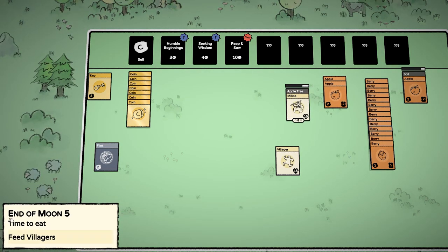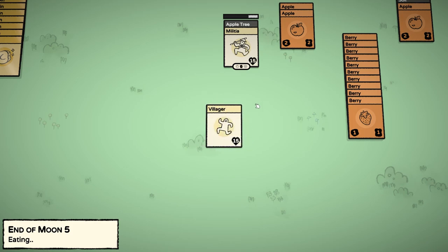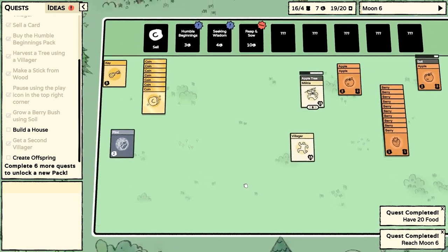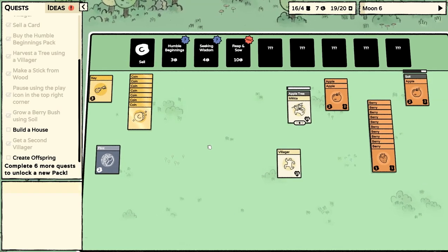Do we just get apples from it? We'll find out, I guess. We've got a lot of coins. End of moon five — time to eat. Will they eat some apples today? No, just berries. I was wondering because they're actually standing closer to the apples. I wonder if it maybe goes for the least valuable food first. We have a lot of food. We've reached moon six — that's exciting.